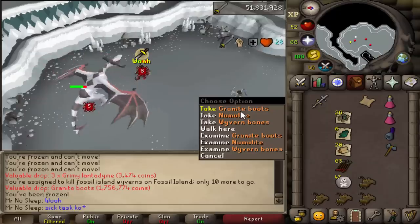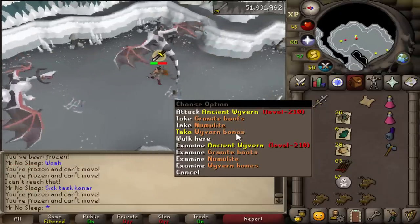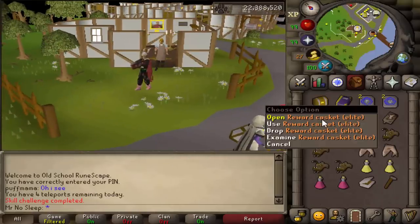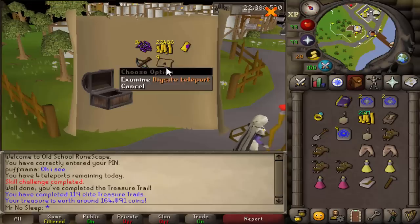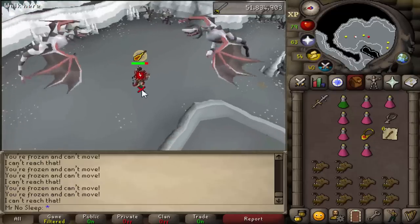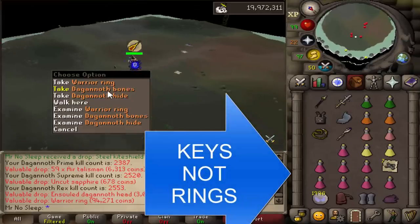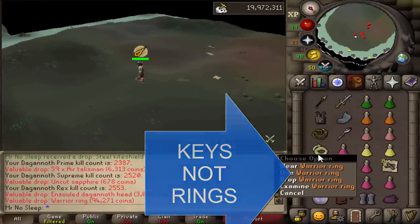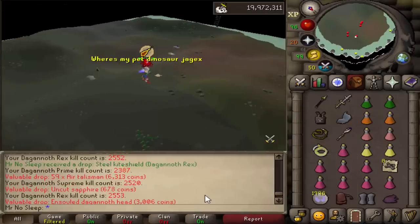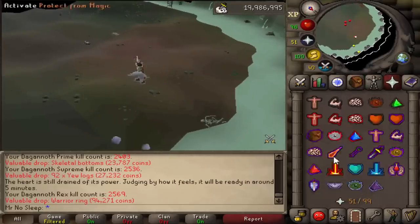Here are the lovely Ancient Wyverns that I killed 1,000 times about three months ago, and they're still pulling through. Managed to get an Elite Clue Scroll, a pair of Granite Boots, and even a Brimstone Key — so this task was great. These Ancient Wyverns are 210 combat, so pretty good odds at getting Brimstone Keys. They're very AFK, and I got to try out my new Dragon Hunter Lance, which did phenomenal — the kills were insane. I do regret doing that previous video without the Dragon Hunter Lance. Fossil Island Wyverns are great for hunting down Brimstone Keys.